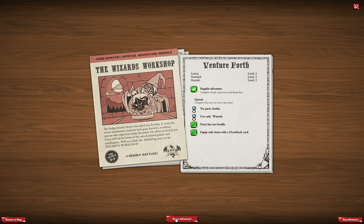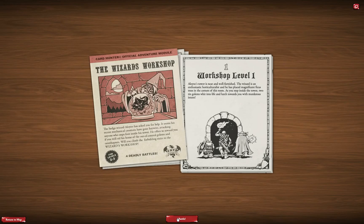Let's go for the Wizard's Workshop. The hedge wizard Aloyzo has asked you to help — his recent mechanical creations have gone haywire, attacking anyone who steps foot inside his tower. He offers to reward you if you rid his home of out-of-control golems and ornithopters. This adventure is recommended for characters between level two and three and consists of four fights, so it will take a bit longer than the introduction.